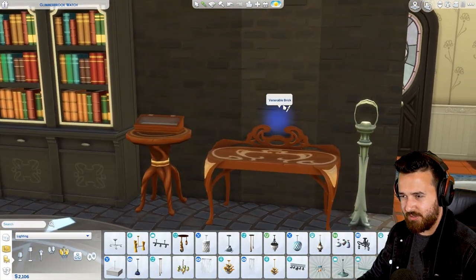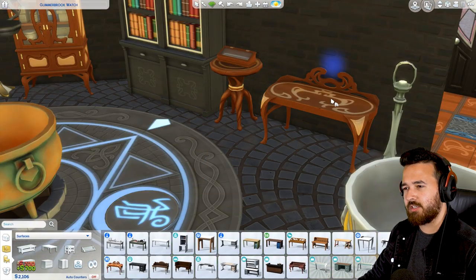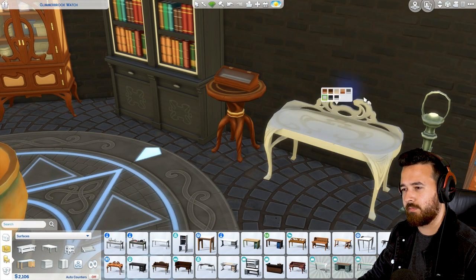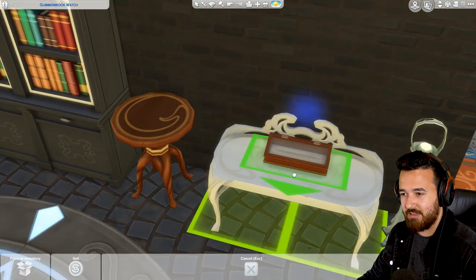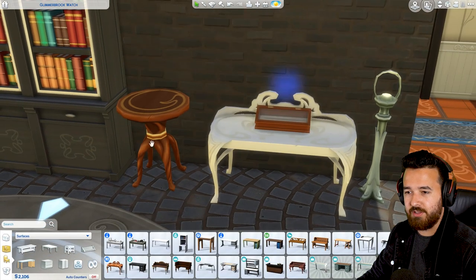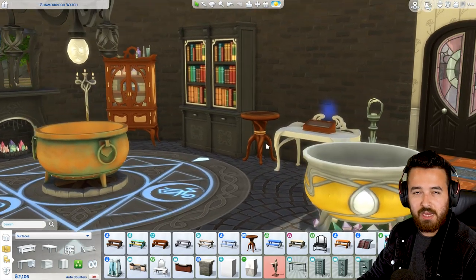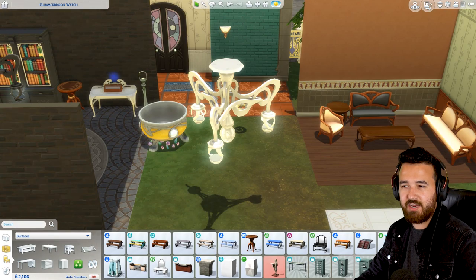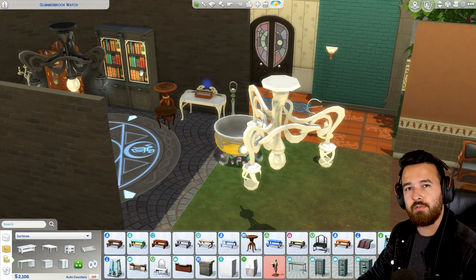We've got a new desk here which has got this glowing light on it. I was hoping that one of the swatches just didn't have that floating light orb, but they all do. Still has plain white and black, so that's good. Then this display case for wands that your Sims can have - you can obviously just put that anywhere. And then there's a new sort of display table - a bit taller than an end table - something you just put your Sim stuff on, not like a regular dining table, just a decorative one.